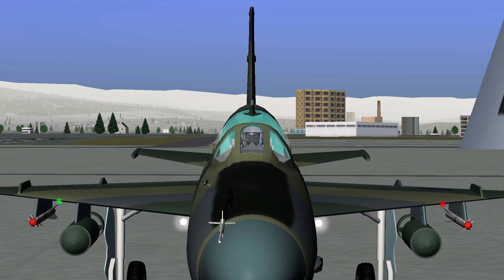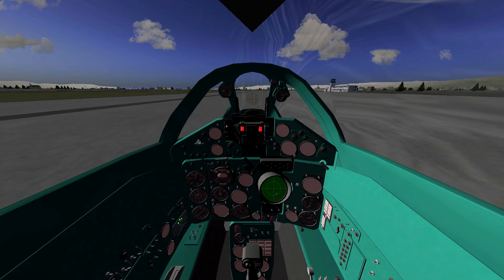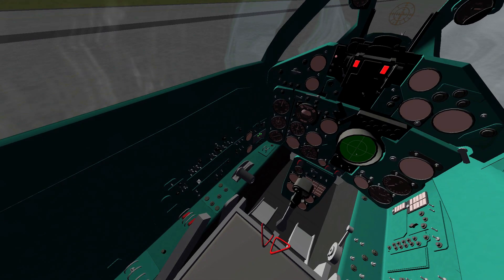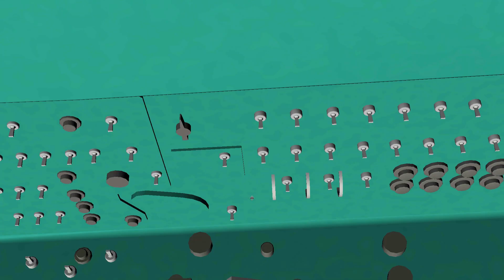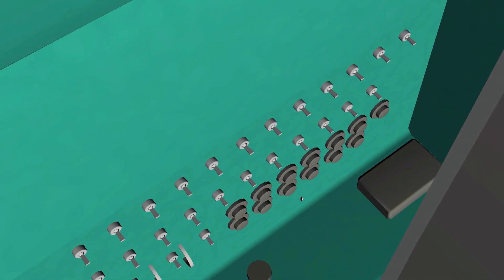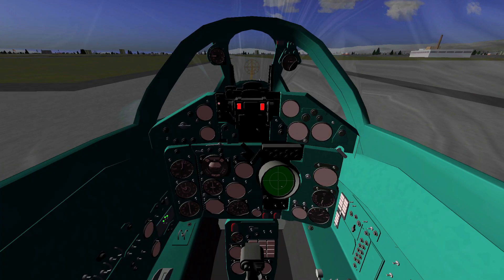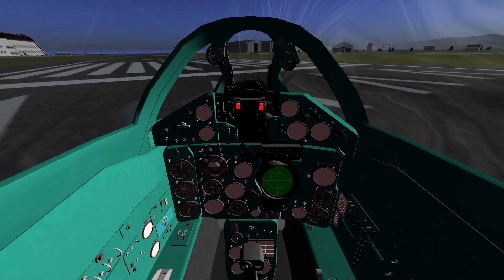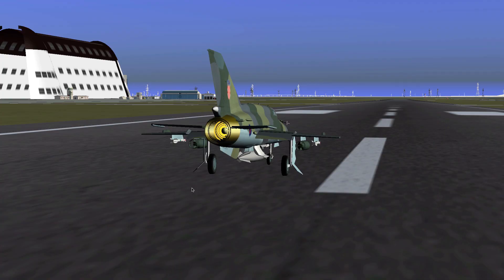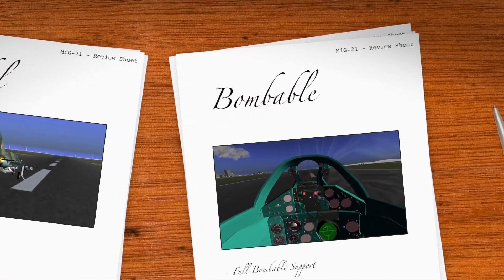Looking at the cockpit of this Mikoyan Gurevich, you could say it's not finished at all, but if you pan around the view a little, you'll find some very nice details. The buttons are nice and 3D-ish, and there are lots of small switches around your seat. The only things truly missing are some extra textures and functional instruments. Since the instruments issue is already mentioned on the wiki page, I'm sure that in the future this plane will have a fully functional and amazing-looking cockpit.